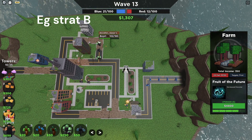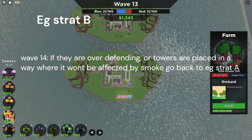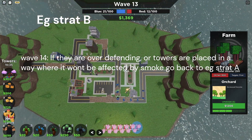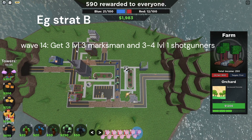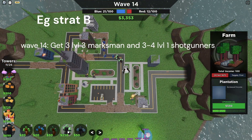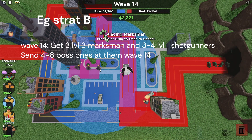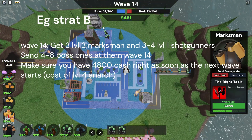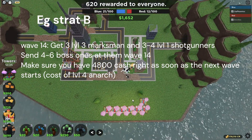If they have no easy counters to Anarchist — check their set again, make sure they don't have any of those towers placed down, and confirm they're farming and not heavily over-defending. If they are over-defending, go with Strategy A. But if you're sure all these things are correct, this might be the play for you. On wave 14, make sure you have three level three Marksmen and three level one Shotguns to counter anything they send and all naturals. Send four to six Boss Ones to their side right as the wave starts. It's important to have at least 4,800 cash minimum going into the next wave — ideally more. Your Farms probably won't cover all of this, so make sure you have a bit left over from wave 14.